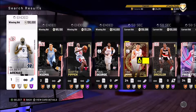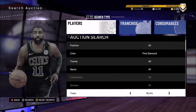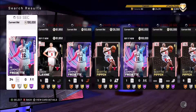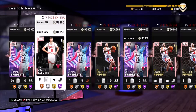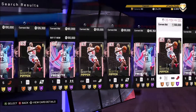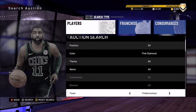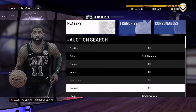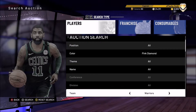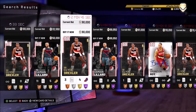Another thing: a lot of pink diamonds are not that expensive. A lot of them are cheap, like 81,000 — they may seem like a lot if you don't have those players yet, but it's really cheap. Larry Bird I got for about 300K, and Zach LaVine I got for about 80K.